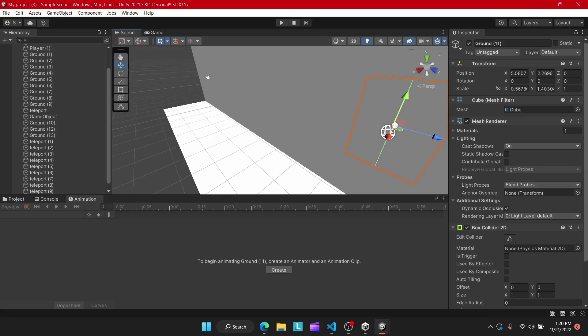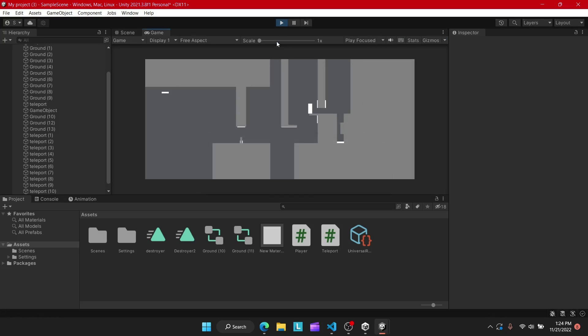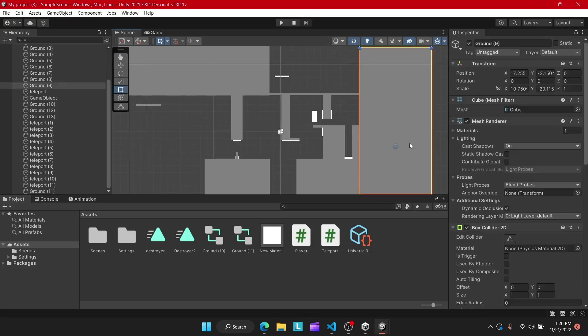Then I started adding more detail to the player and the level. This did kind of get rid of the simple look I was going for. And sure, it did make the level a lot harder, but in the end I liked the simpler version better. And then I went back to it.